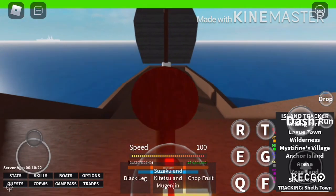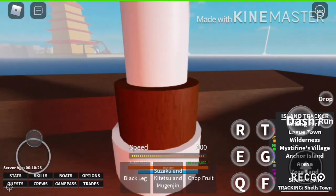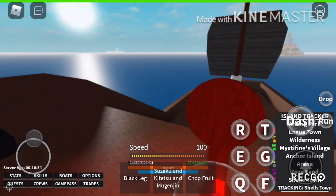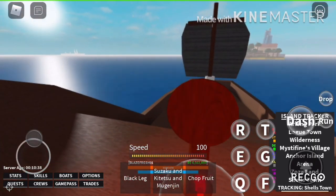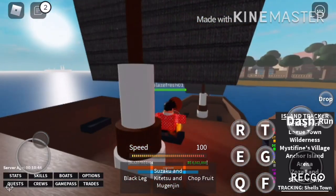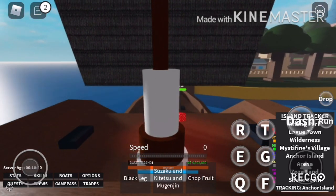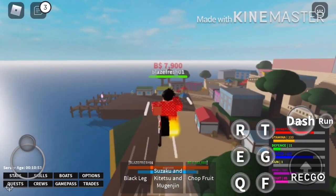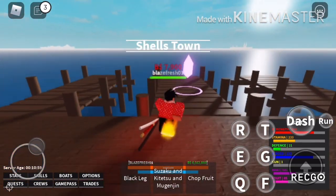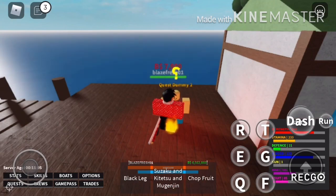With Three Sword Style you get four moves: your M1 slash, Hydra — where you bring out seven dragons from your sword and they land on one opponent — Sansen Sekai, the Three Thousand Worlds, where you spin the three swords creating a green spinning effect dealing massive damage, and your final click attack. Three Sword Style is very good for grinding.